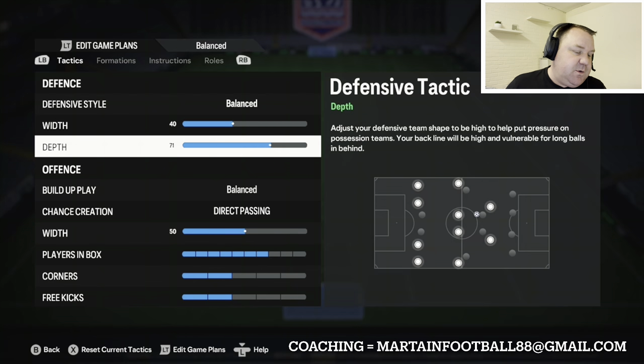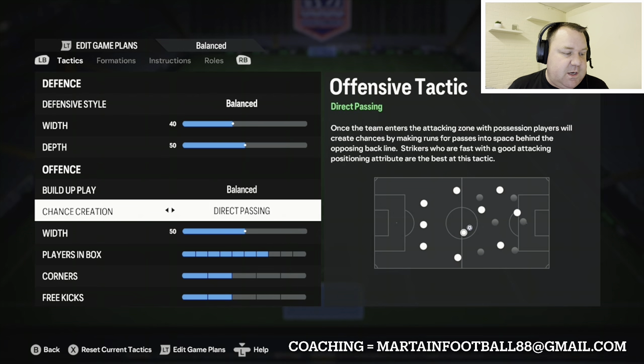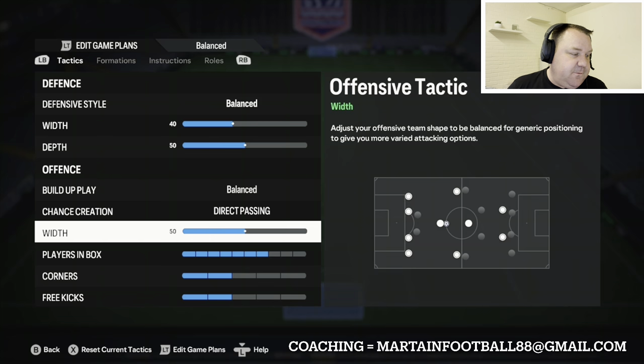So for me: Balanced. Defensive width 40, defensive depth 50 — pretty normal stuff. I get questions about the 71 depth you'd have seen in my 4-3-2-1 video, but that's because that formation is attack, attack, attack, pressure, pressure, pressure. This isn't quite like that. Build-up play: Balanced. Chance creation: Direct Passing — pretty normal stuff. Offensive width 50; there's natural width in this formation so I need to play around with it.